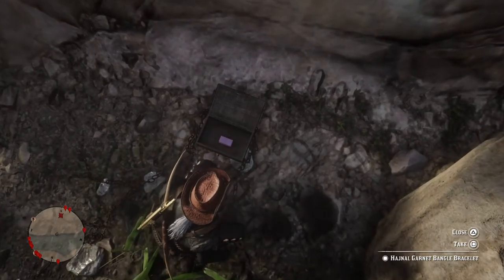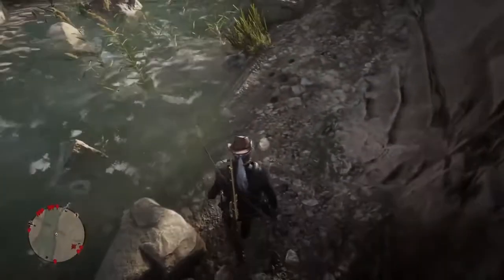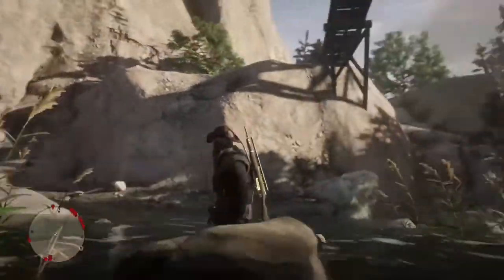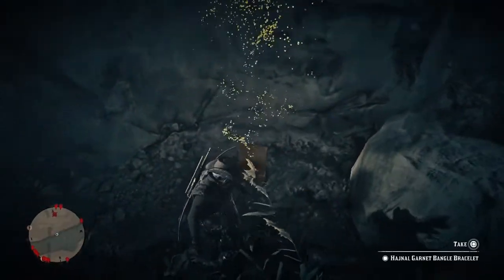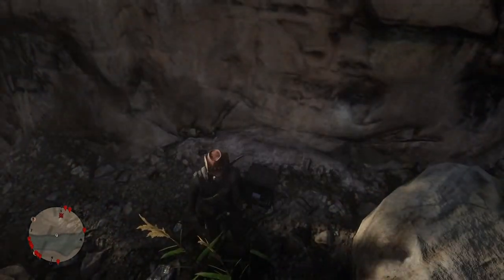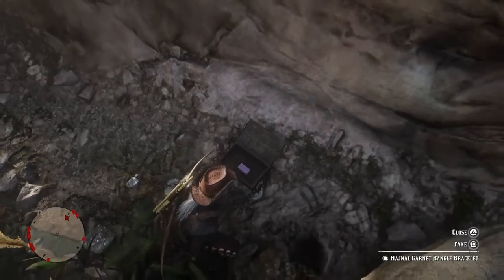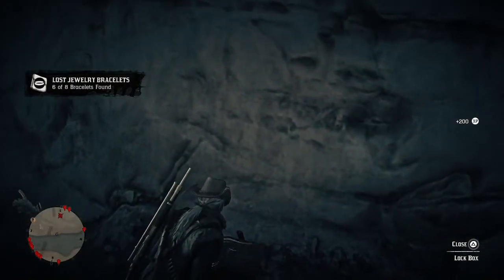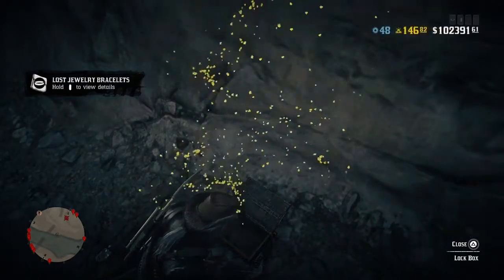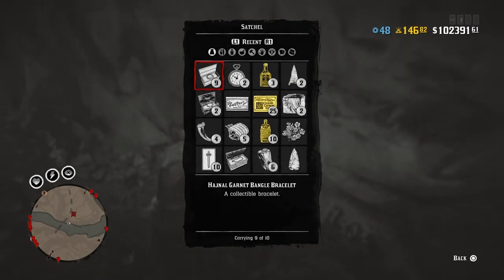I've double tapped join, double tap join. It said take — I nearly took it because I thought it would say loot. As soon as it says loot you know you've cracked the safe, you've cracked the code. A little walk around this rock — approach the box and get a good position, not too close and not too far. Double tap join, double tap join — it's flicked. Look out for that flick, it's very slight and quite quick. Garnet bangle bracelet!